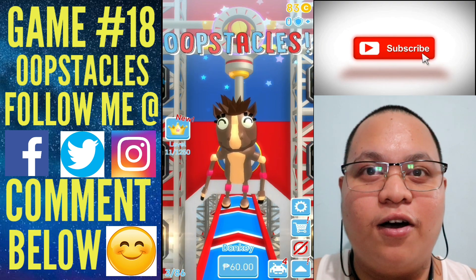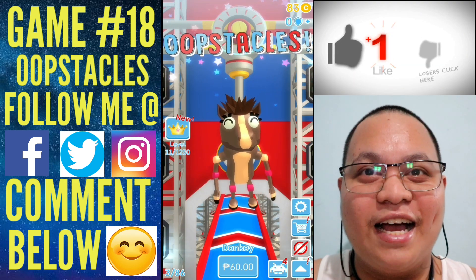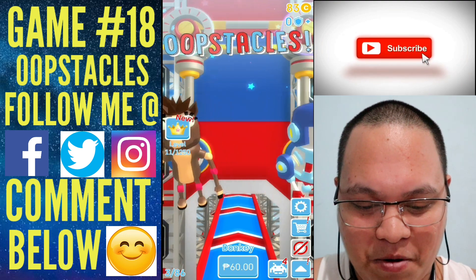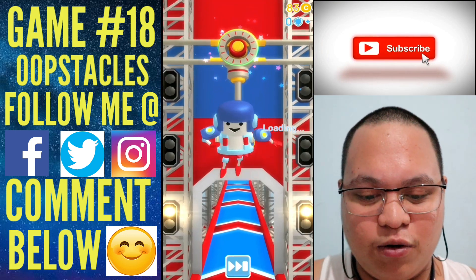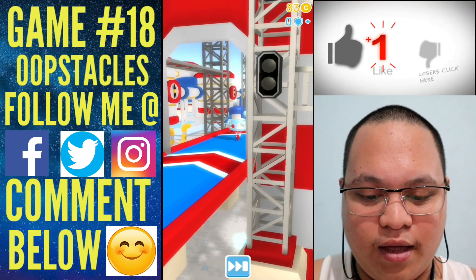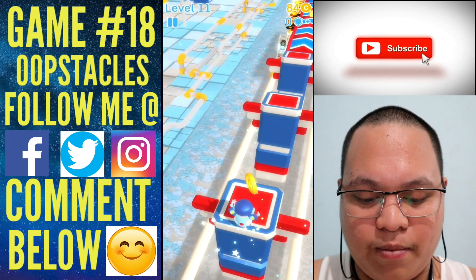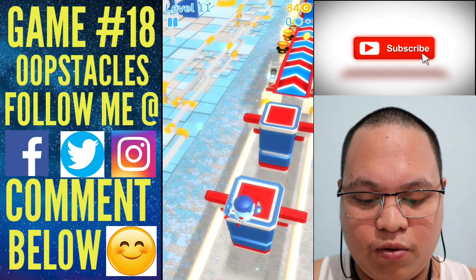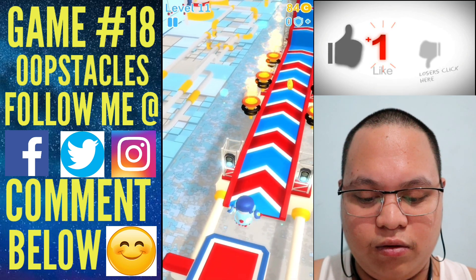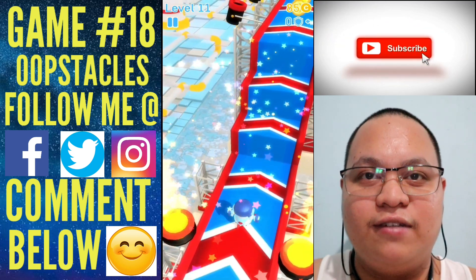Right now we'll just play the game. In OOPSTAKLES you just need to press and hold — the game starts and your character will jump automatically. You wait for the right moment, press hold, it jumps, and you move to the next level. I'm currently at level 11 going into level 12.